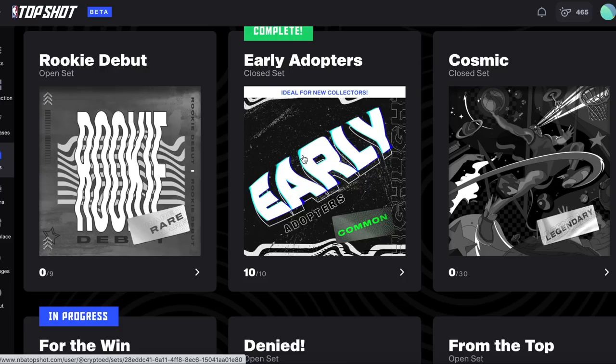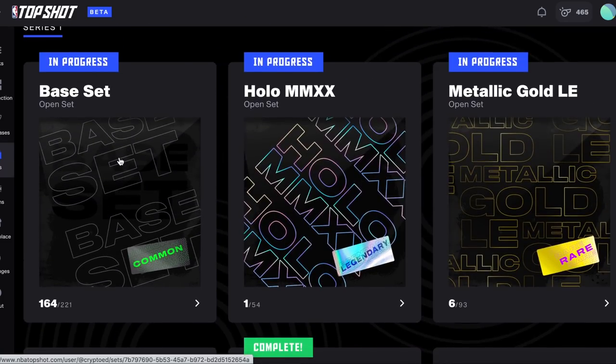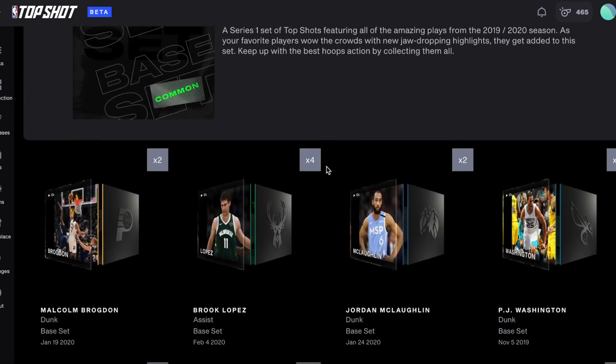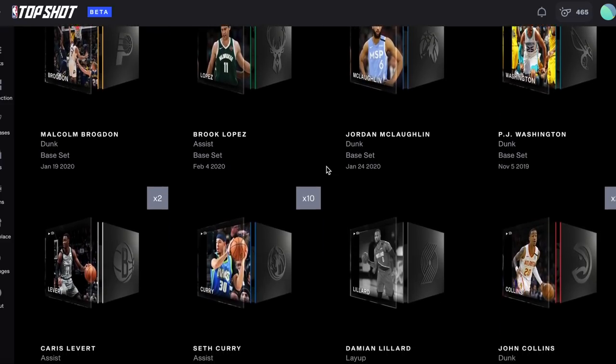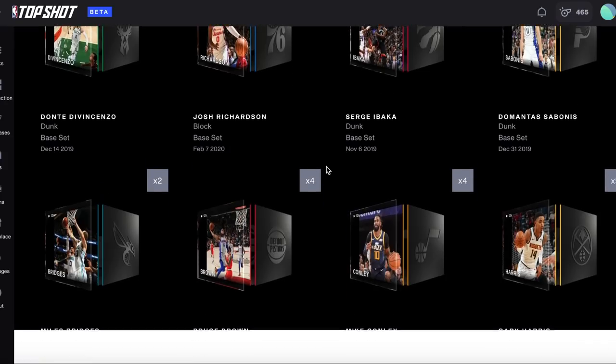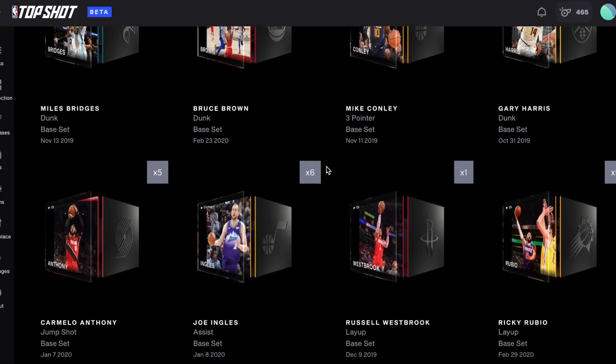The key thing to remember is not all sets are created equal, so I want to show you the different categories. The first is the base set. This is the most inclusive set as you can get base set moments in pretty much any pack. Some of the lower priced packs contain 2, while the more expensive packs can have up to 6 or more.